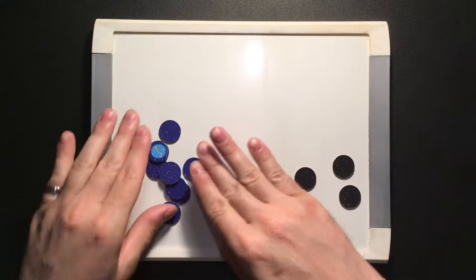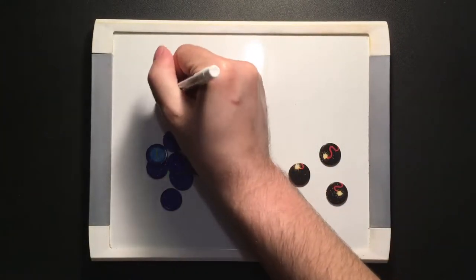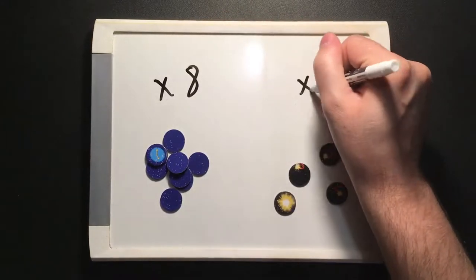You also get eight blue clock tokens to keep track of how much you can communicate, and four black fuse tokens to keep track of how good you even are at setting up fireworks.